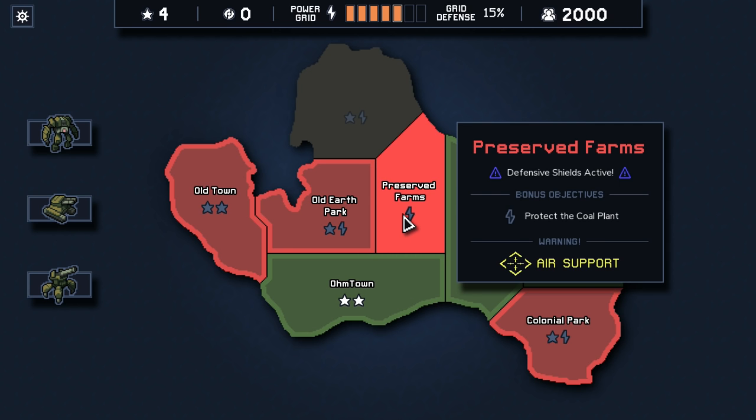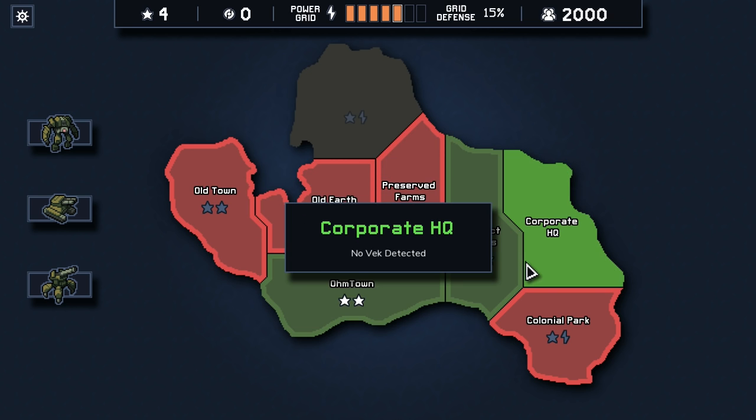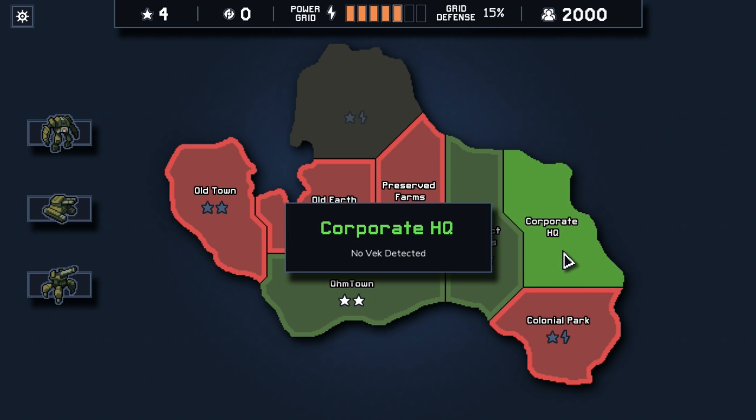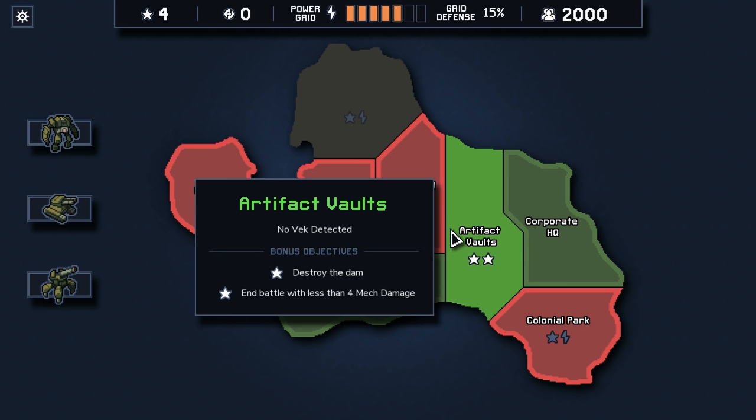I think for our next objective, we could probably go to protect the coal plant. The idea is that we want to get a certain number of these cleared out, and then eventually we'll have to defend our corporate HQ. So I think we need to do all but three, if I'm not mistaken, and then we get the corporate HQ attack.